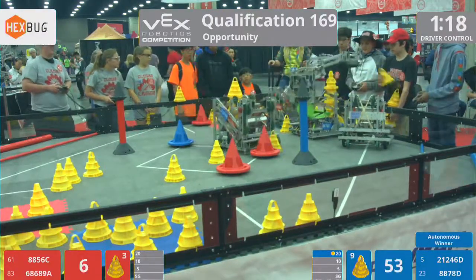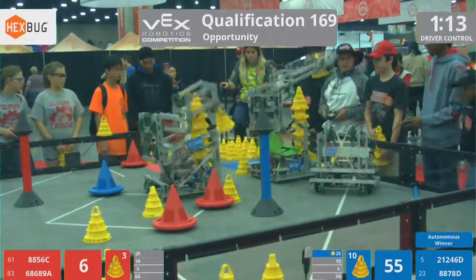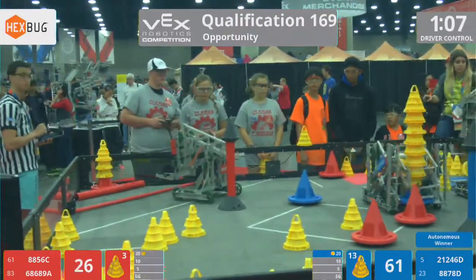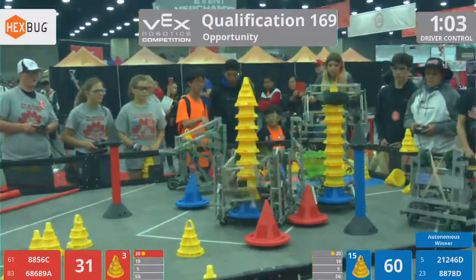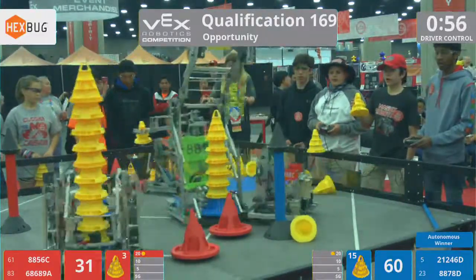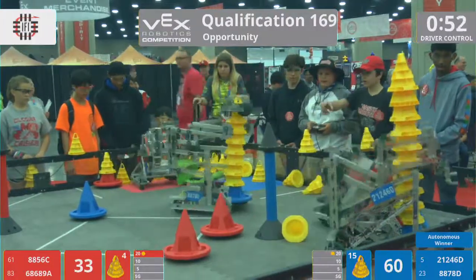Blue Alliance looks like they are up to a stack of five on their mobile goal — stack of six and counting. Team 21246D looks like they have a stack of six and counting as well on their mobile goal. Red Alliance looking like they're still trying to get started, although they have a stack of three in the 20-point zone. Blue Alliance looking like they were trying to go for that stationary goal but getting defended on pretty hard.